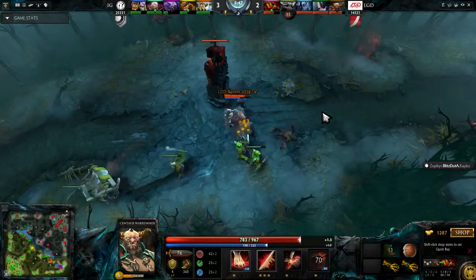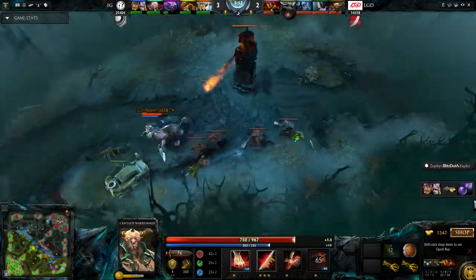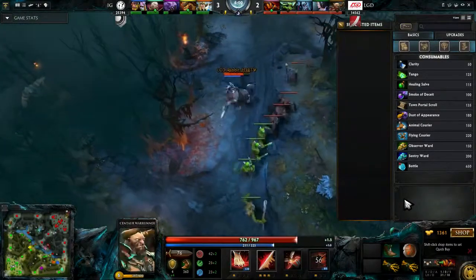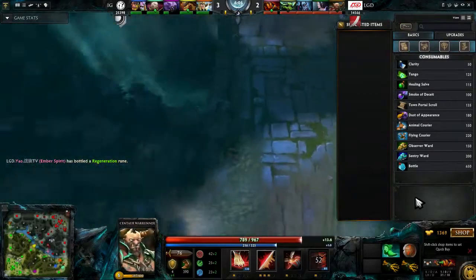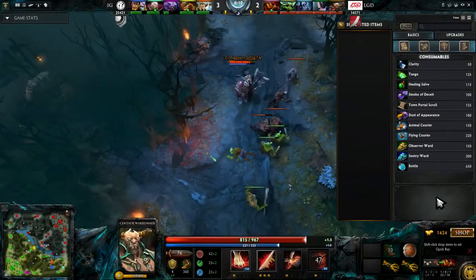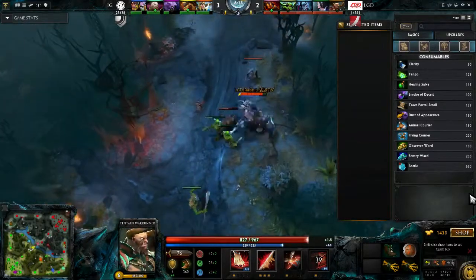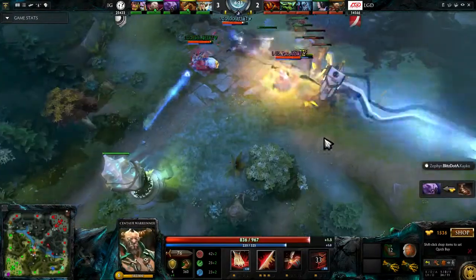Different heroes will have different boots that do different things. Your basic brown boots just make you run a bit quicker, but there are others: Boots of Travel lets you teleport to any friendly unit or structure on the map. Phase Boots give a bit of damage and speed. Power Treads give movement speed and increased stats. Arcane Boots give you more mana to spend on spells. Tranquil Boots, as long as you're not being attacked or hitting people for a while, let you regain some health — and of course they give extra move speed.